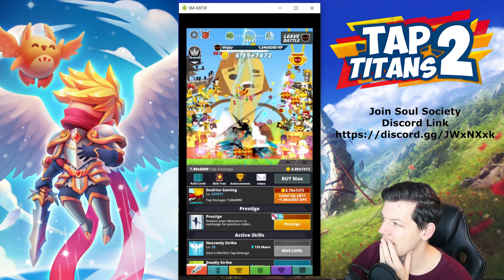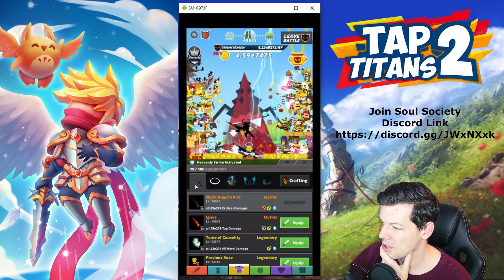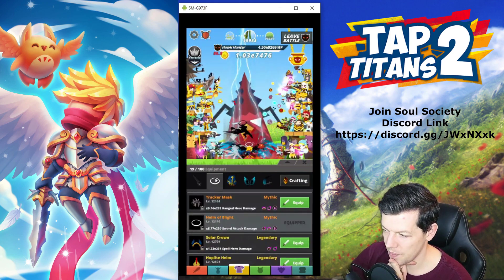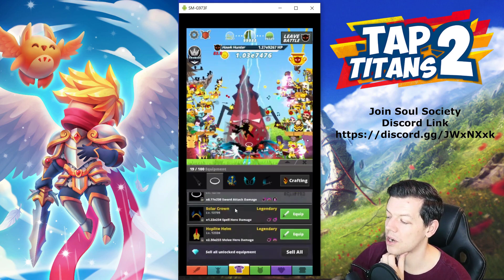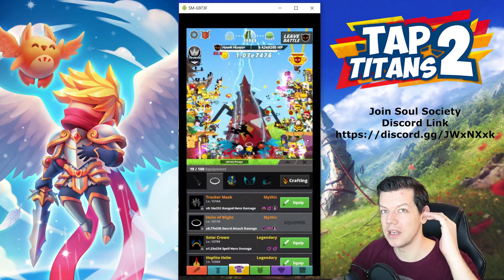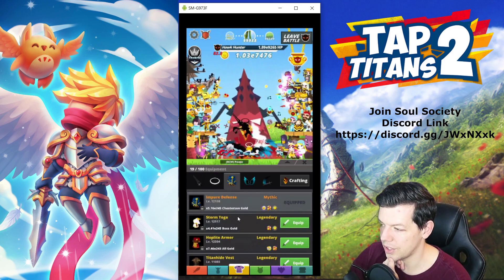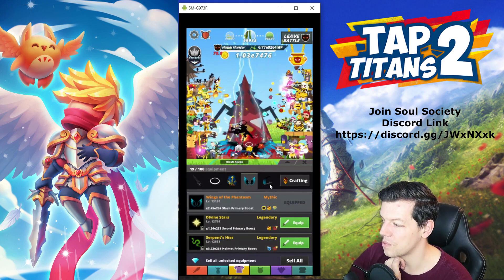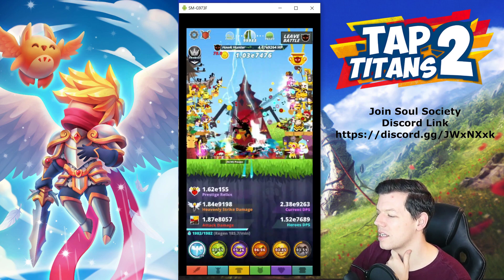On my equipment side: on main one I've got critical damage, then a helmet with sword attack damage — I may swap it to a different ranged spell or melee depending on what the strongest hero is if I'm near max stage. Then I've got Chesterton, slash primary boost, and Heavenly Strike damage as my last one.